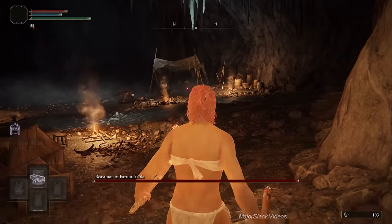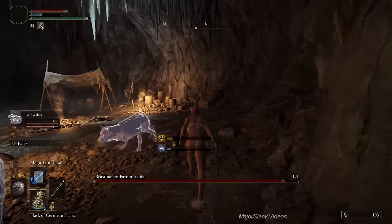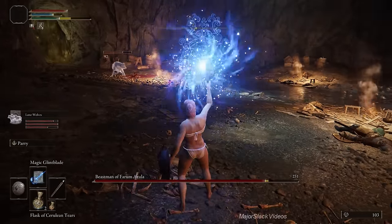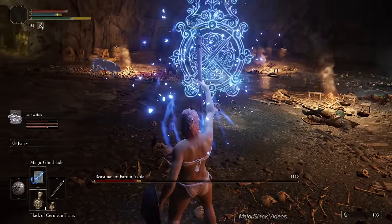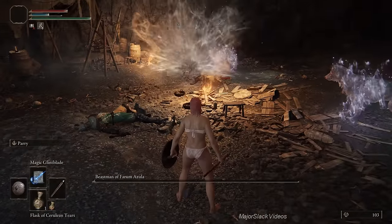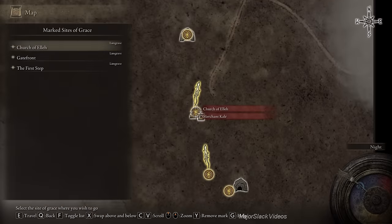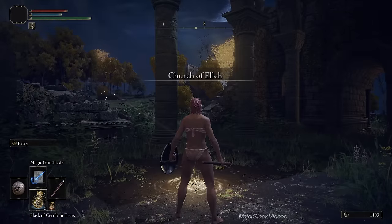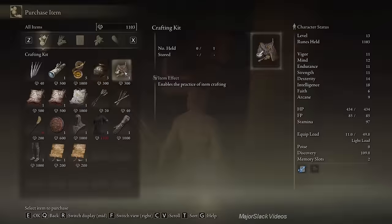Go all the way down, hit the fog door, go through. First thing: cast your wolves. Switch to your shield — shield up — don't lock on. As soon as the wolves engage, get far away, turn around, refill FP, lock on, charge the first Magic Glintblade, then just spam out more. Wait for stamina to recharge — while waiting, refill your FP again. If he comes at you, roll to the side. This should be an easy kill for 1000 runes.